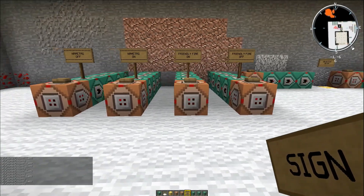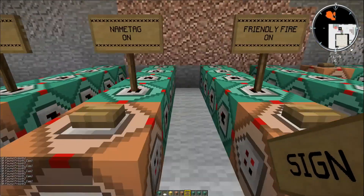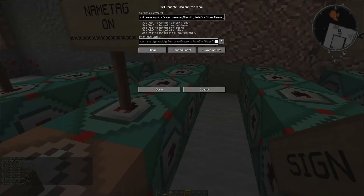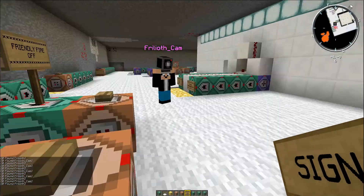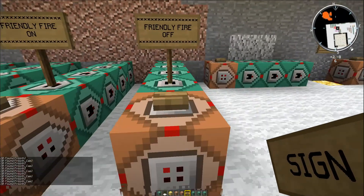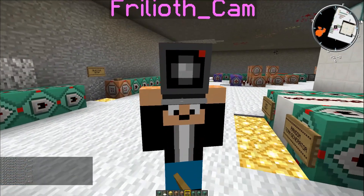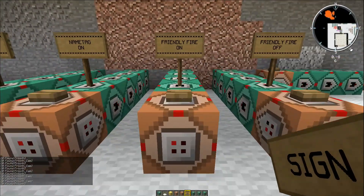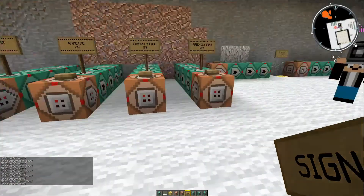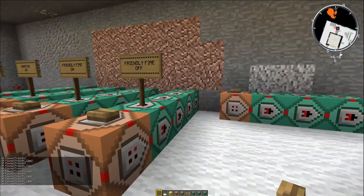So there you go — those are the four lines of command blocks that are needed, hopefully, as long as I've got all of these on always active. Let's test it out. At the moment if we put friendly fire off — Frill is on my team so I can't whack him. If I put friendly fire on — I can whack him. Brilliant. Let me turn it back off. Fabulous.